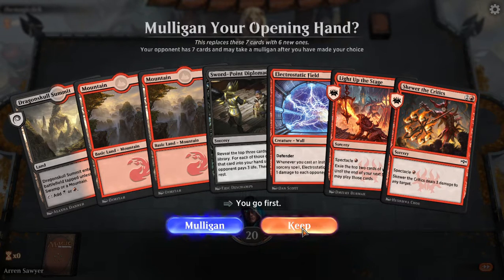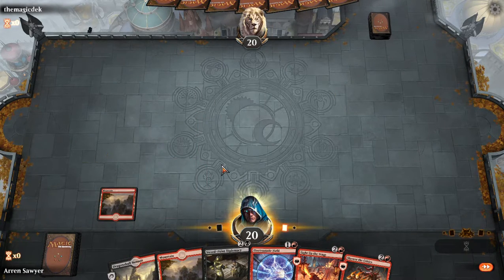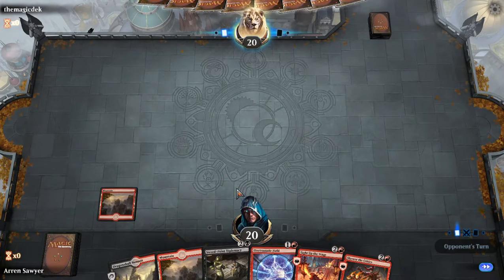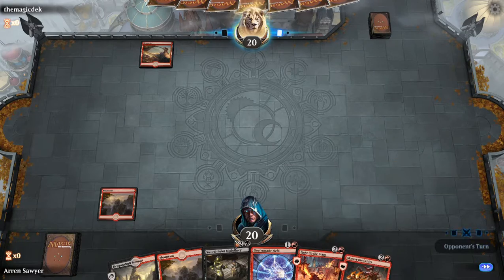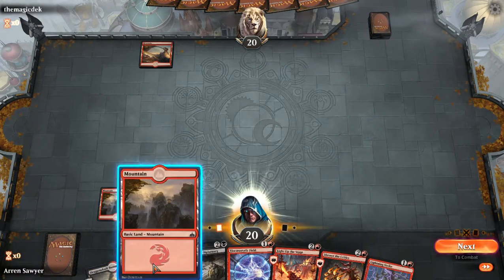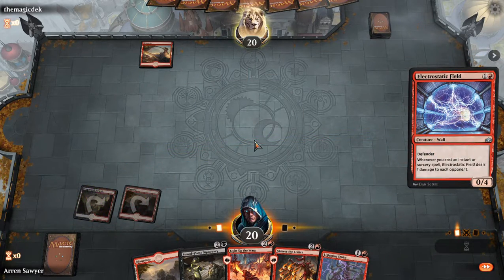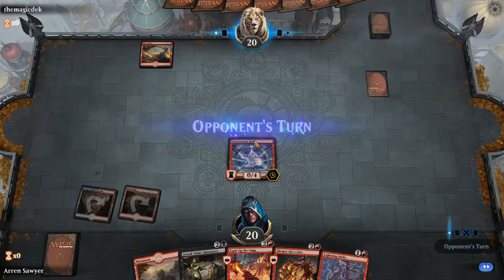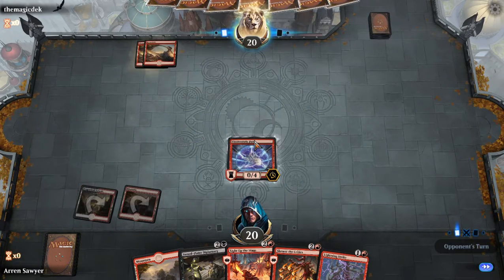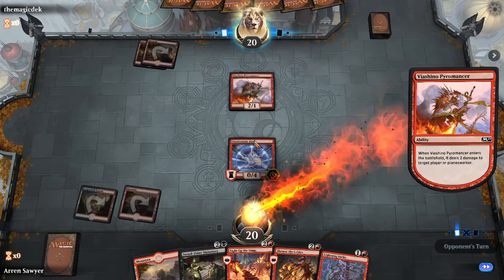I might go off on turn three if I'm lucky. Electrostatic field on turn two, depending on what I draw. He's playing red — there's no way I'm going to block my electrostatic field. I'm pretty sure he's playing mono red, but I could be wrong. Carnival is really nice right now.